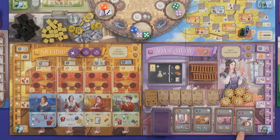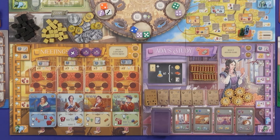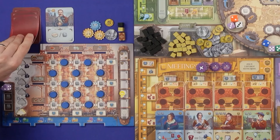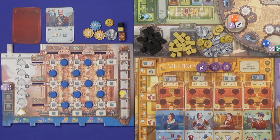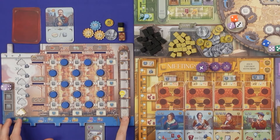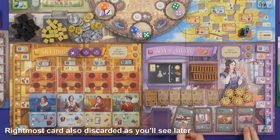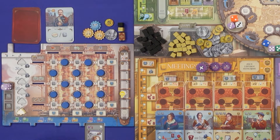We go down to Ada's Study location where the flask actions occur. My options are: I could gain an addition gear, gain a book, or gain an assignment card. I'm going to take an assignment card - I'll choose the one on the right. This has a cost of discarding a card from my hand, which I do. The benefits are gaining a research on the purple track and drawing two cards from my deck. Drawing is not automatic - you have to get an action that lets you draw.